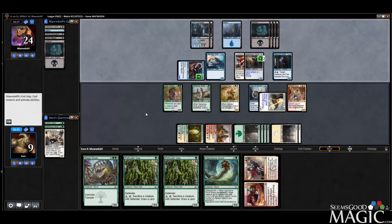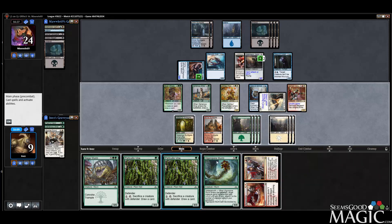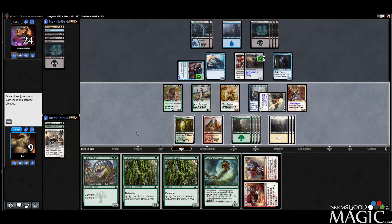One card left in their hand, no play — that's good. So now we're up to 9 lands. We can go Vine, Vine, Worm plus leave up Response, if I tap some guys — that might be a good idea. Let's draw some cards. Let's get in with the double striker here. Them taking 6 is actually kind of a big deal. So let's get the Siege Worm down.